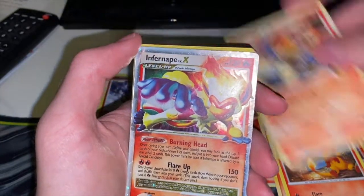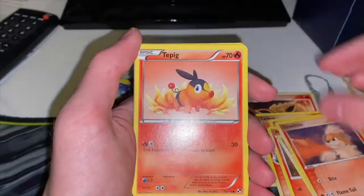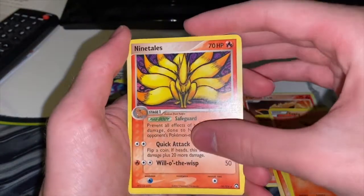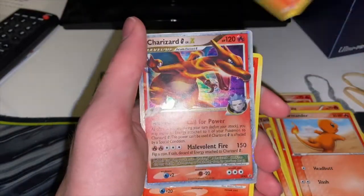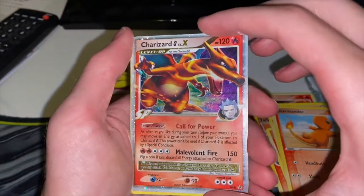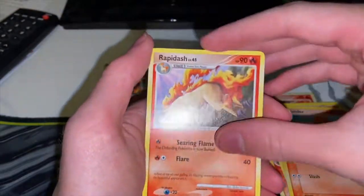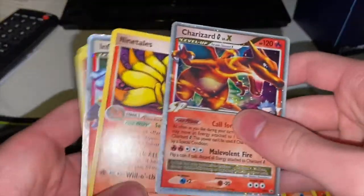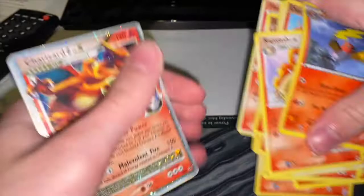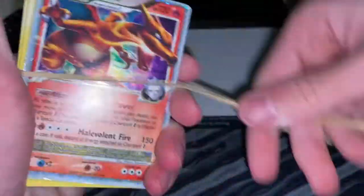Reverse hollow Chimchar - love the dude. Pink Piplup? Where the first editions at? Infernape and another Infernape EX - go on lad! Growlithe - this is like the fire deck. Ooh that looks dope. Nine Charmanders for days - Charizard EX! Get it, get it! We love to see it - we pulled a Charizard! We pulled a freaking Charizard baby! This is a dub!